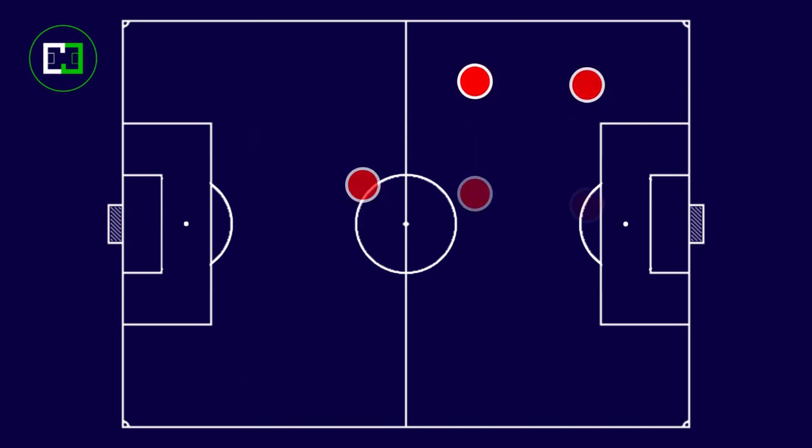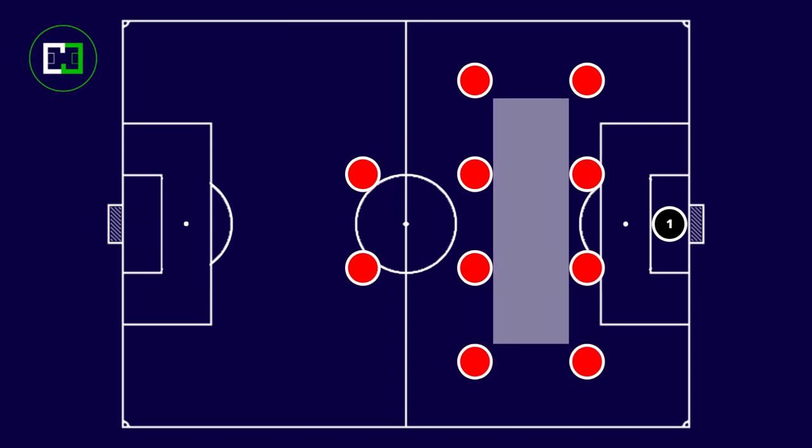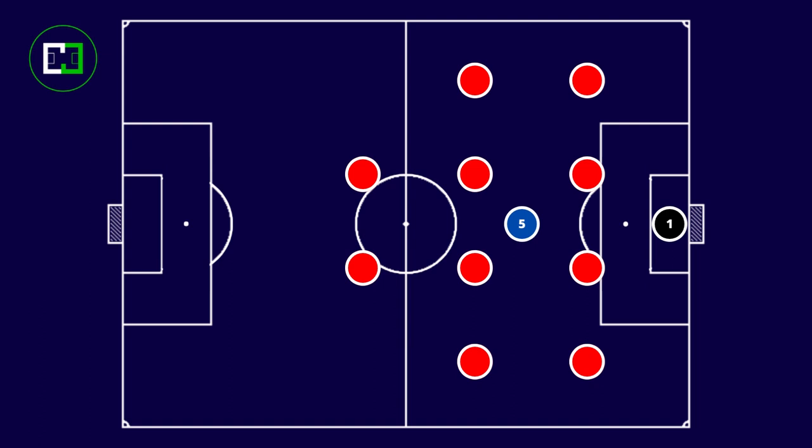For example, consider a team defending in a 4-4-2 formation. The area of highest pressure is between the two lines of 4 — this would be the area of the number 10. But the Regista plays ahead of the midfield line, in a less pressured area, although at times they might advance. There, they are free to find the best position to create advantages according to the opponent's defensive structure.